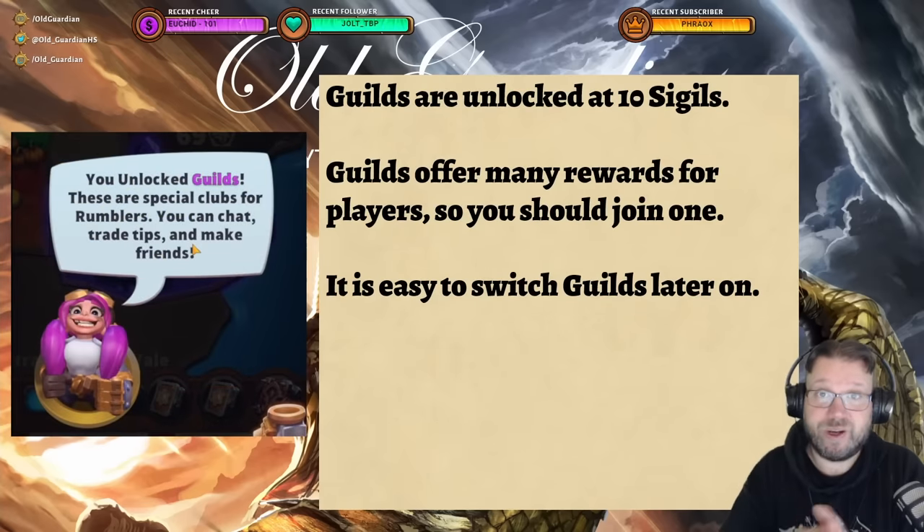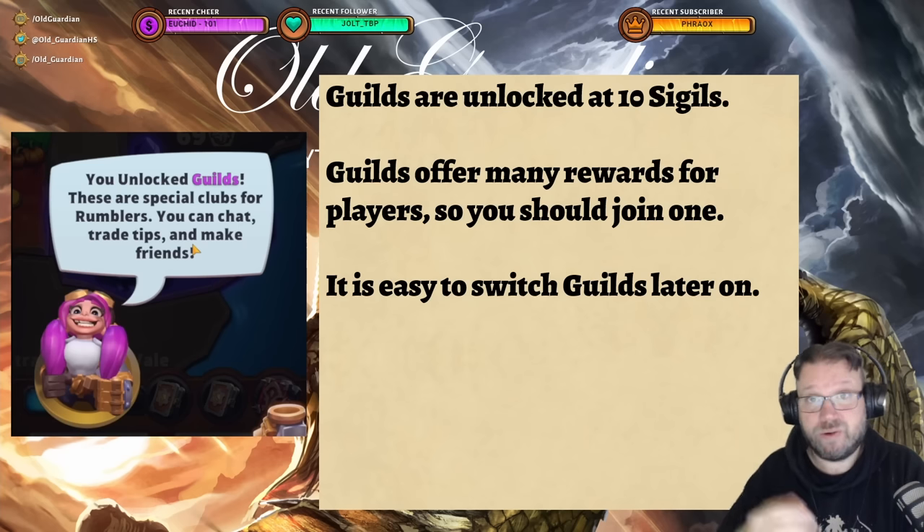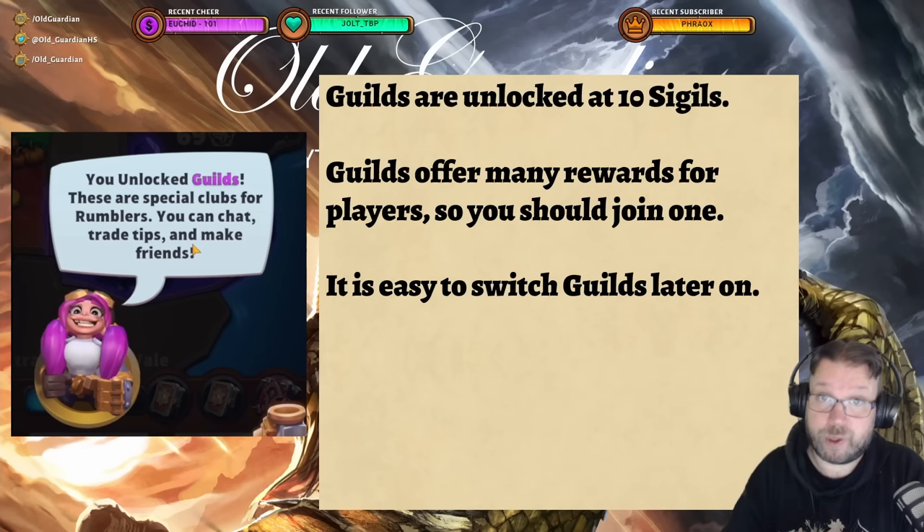The next thing that's going to unlock is guilds, unlocked at 10 sigils, and I highly recommend joining a guild. Guilds accrue rewards over time for their members, and those rewards are really, really good. It's easy to switch guilds — you can leave at any time and join new ones — so don't worry too much about your first guild choice. But joining a guild is very good for you.